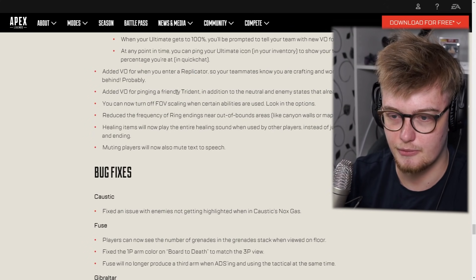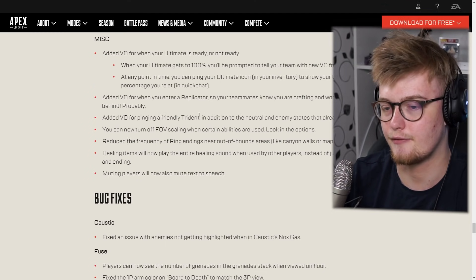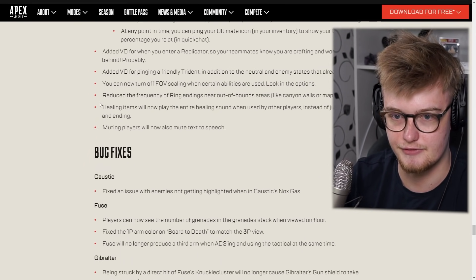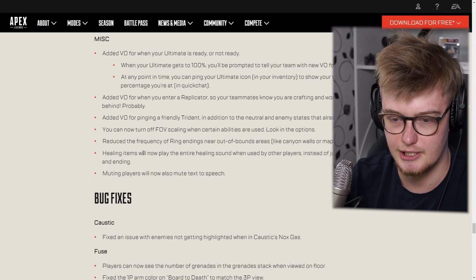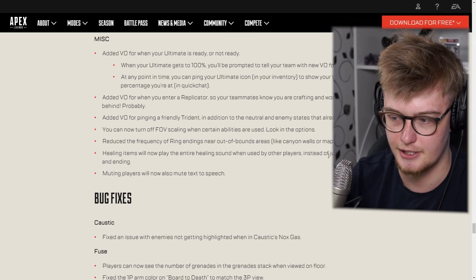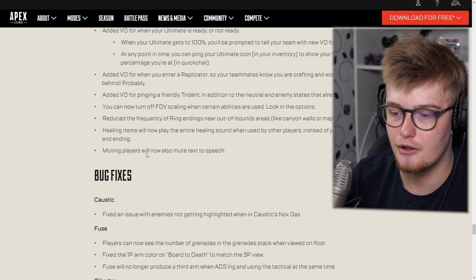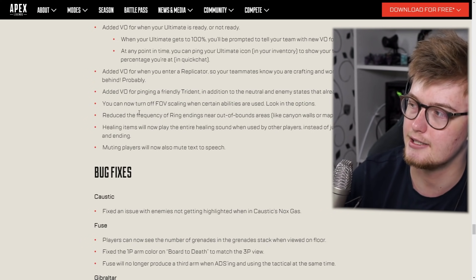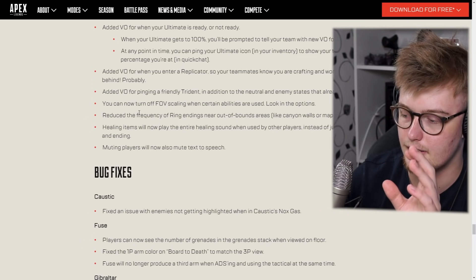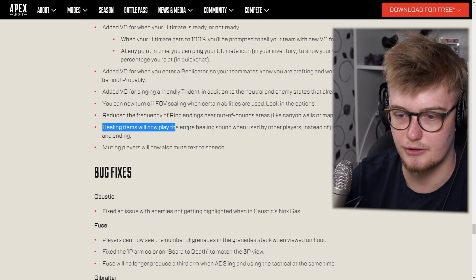You can now ping the replicator and friendly Trident — these are good quality of life changes for team play. Community text to speech was added. Healing enemies: the full healing audio cue now plays for the entire healing animation instead of just the beginning and end. This is such a good change — it doesn't get enough attention, but you can't tell if someone's faking out a heal. You need the full audio cue to know someone's healing when you're approaching. Really good change.